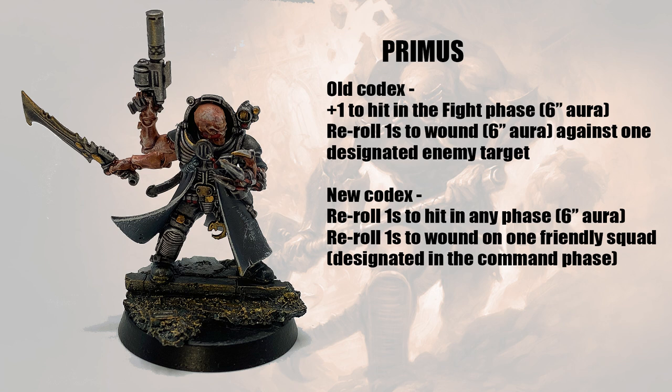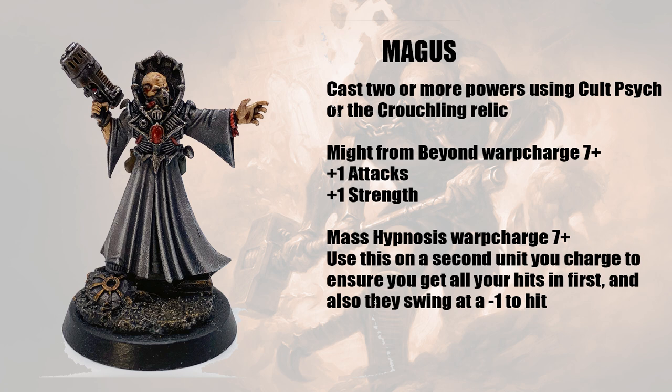This is especially useful given the amount of Transhuman Physiology-style defensive profiles cropping up. For newbies, that's a Space Marine stratagem where all wound rolls of one, two or three fail no matter how much strength you have or what special rules your weapons have. Aberrants are crazy strong — we'd love to be wounding elite infantry on twos normally — but when your opponent has something like this it just neuters you, meaning half your wounds fail. Being able to reroll some of those ones is just a lifesaver. Nowadays almost every faction has access to this type of thing.